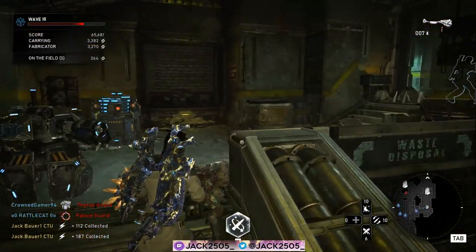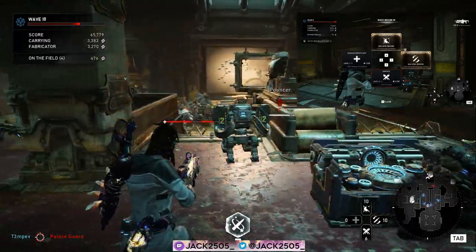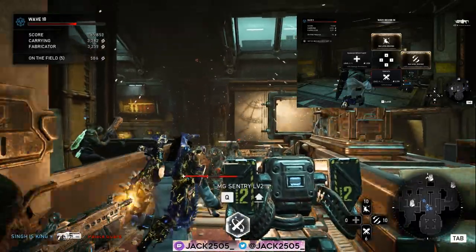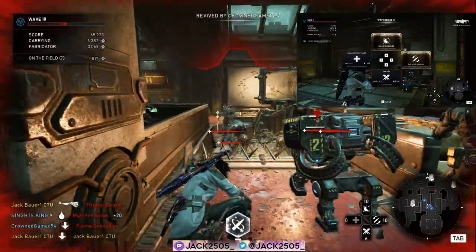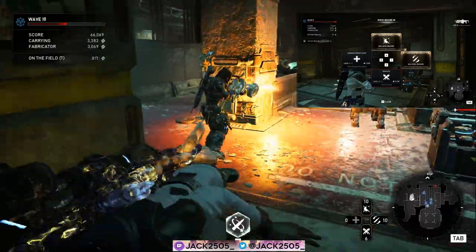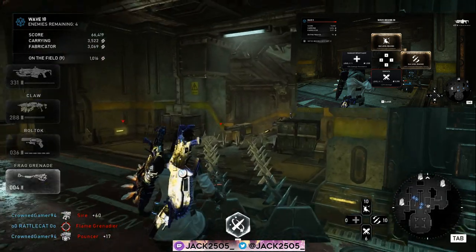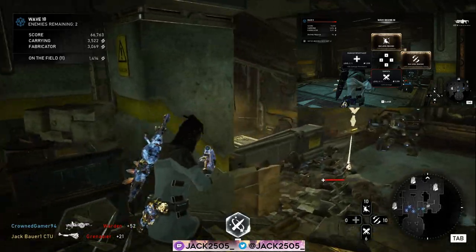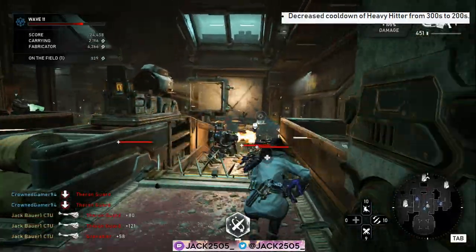The Slugger's perks are now Feedback Boost damage perk, Damage Resistance perk, and Grenade Resupply perk. The Grenade Resupply perk is incredible — remember you need to keep at least one grenade in your pocket because if you use all of them they will not regenerate. The Feedback Boost is great for getting your ultimate back as quickly as possible — fantastic perks for dealing out a variety of damage and a decreased cooldown of Heavy Hitter from 300 seconds to 200 seconds.